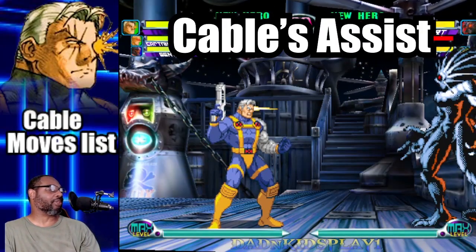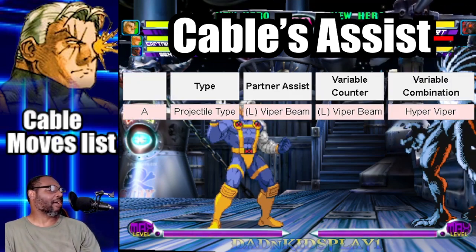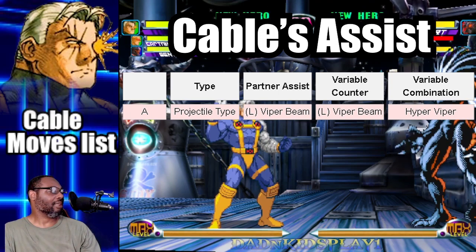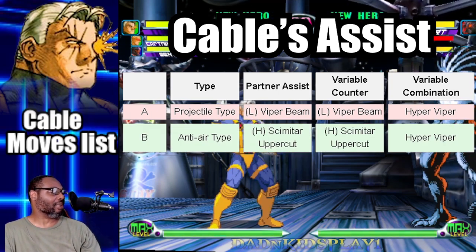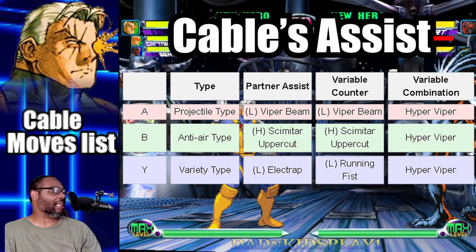Here's what to expect when you use Cable as an assist character. Cable's alpha assist will attack the enemy with a light Viper Beam, his beta assist will use a heavy Skimitar, and his gamma assist will throw a light Electrap.